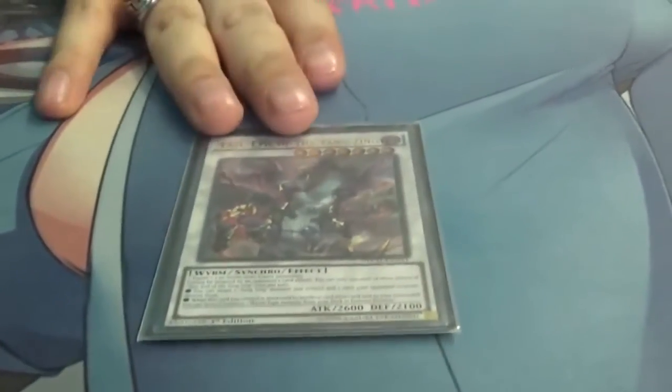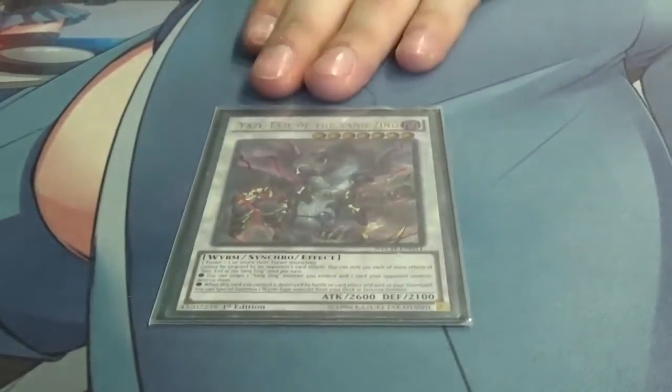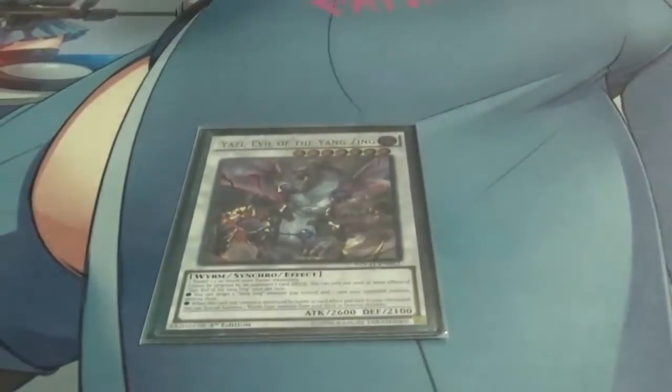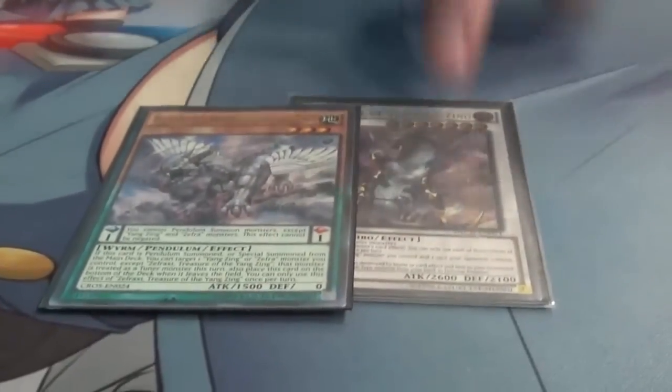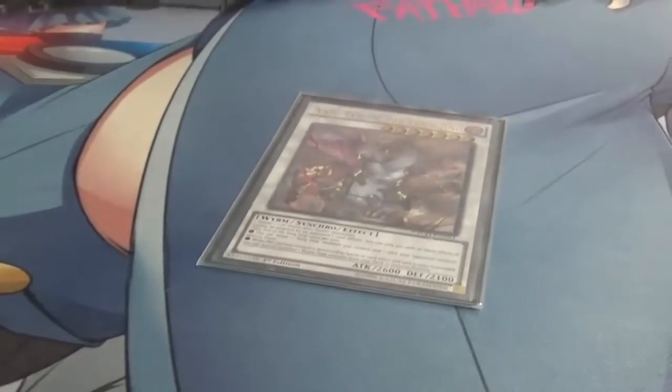Yazi is another MVP of the deck. He can't be destroyed by card effects, can't be targeted by card effects, and can destroy any Yang Zing and any other card your opponent controls. If he is destroyed by a card effect, you get to special summon a Zephraxi from your deck. Since Zephraxi's effect also makes tuners when special summoned from the deck, you get to keep making plays. Even if Yazi pops himself, you summon Zephraxi and make a tuner and go again — he's the better Scrap Dragon.